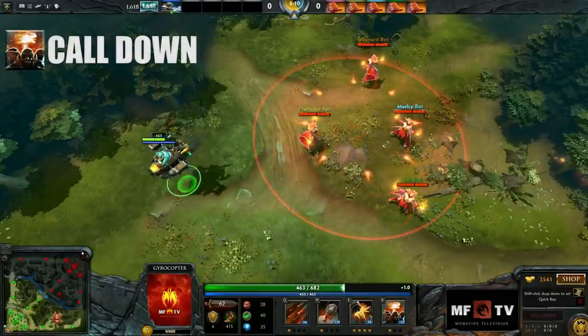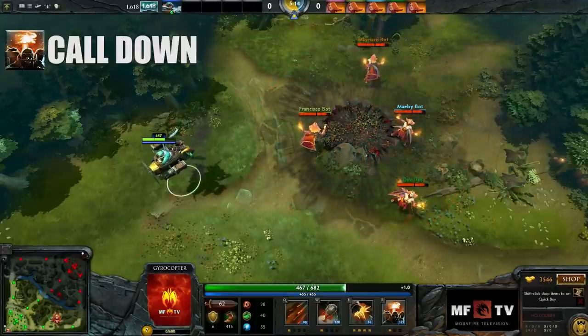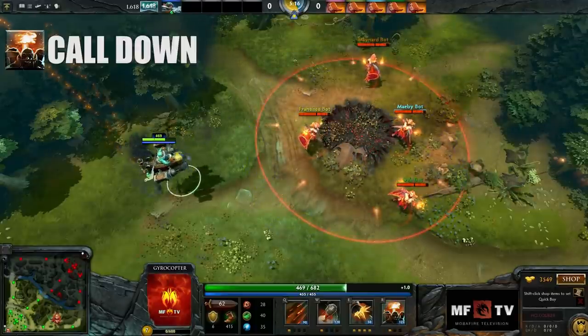And finally, Gyrocopter's ultimate is Call Down. It calls down two missiles from the sky that deal damage and slow enemies in a 450 radius where the rockets land.